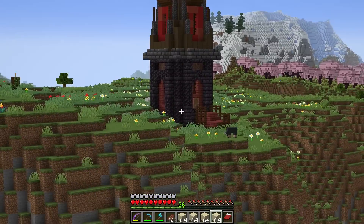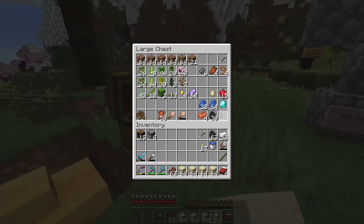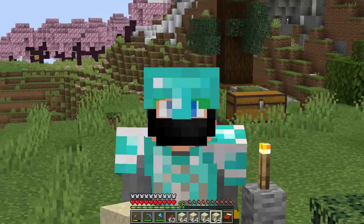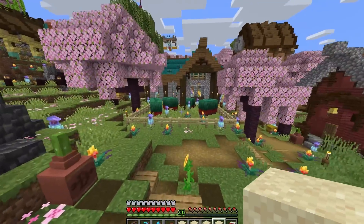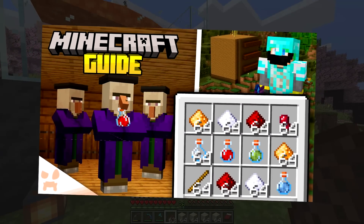The beautiful spider farm that we built, the Amethyst Geode farm we built last episode, and of course the witch farm — a place we'll be heading over to very, very soon. That's Project Hollow. That was so fun. So today's episode is definitely a continuation, basically a part two of this episode right here.